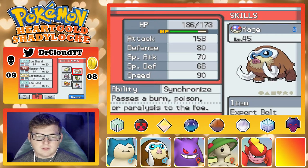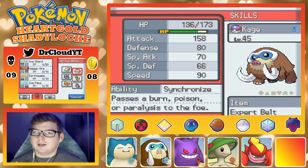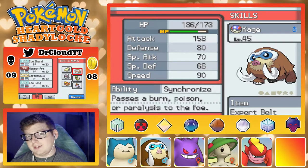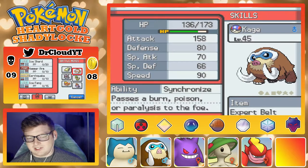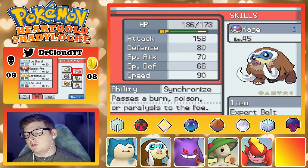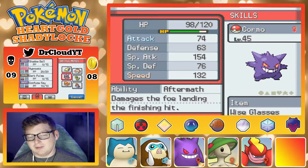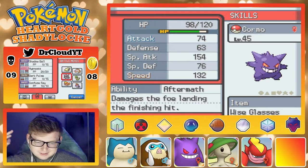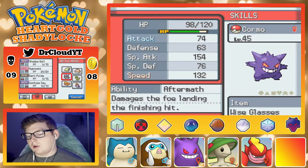Then I got Kage — he evolved and got Synchronized. Fun fact, I actually had a Swinub in the box as well as a Piloswine, so somewhere I messed up my encounters and I actually could have gotten something else, but I just kind of went with it. Kage's got Ice Shard, Hammer Arm, Earthquake, and Ice Fang, holding the Expert Belt. I got Quormo back and finally evolved him — he's got Aftermath, which is fine. He's got Wise Glasses, Shadow Ball, Hypnosis, Dark Pulse, and Confuse Ray.